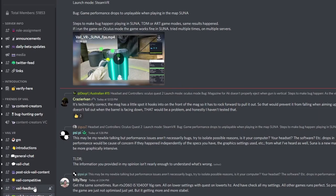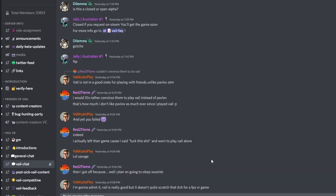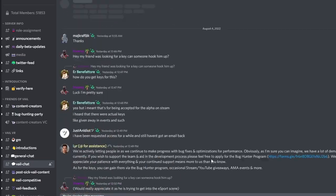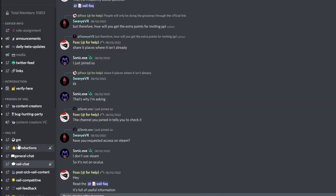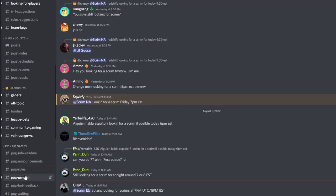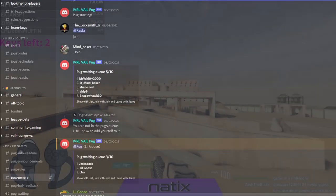Tip 9: Get involved in the community. If you somehow found this game without being in the Discord server, you should join it immediately. Everyone is very friendly and the devs take community feedback very seriously. If you want to help the game out even more, you can apply to be a bug hunter — just remember, don't abuse bugs or exploits in public lobbies. If you are more interested in the competitive side of Veil, consider joining the IVRL Discord.